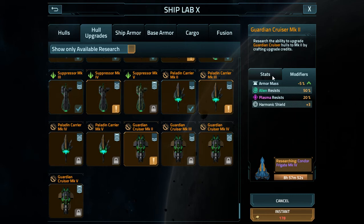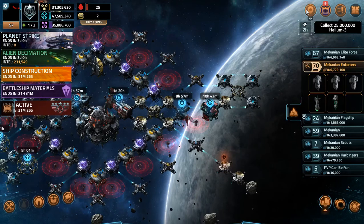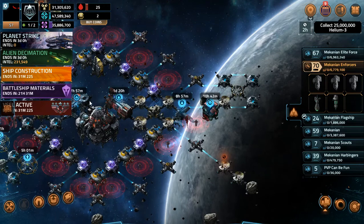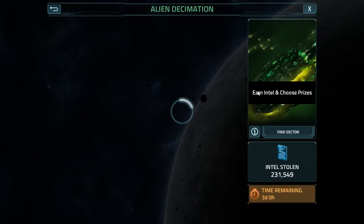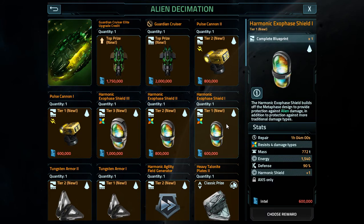50% alien resistance at level one - they are a step up, so you'd expect them to be like that. I don't want to ramble on anymore; I've said what I need to about the exophage shield. A simple change could make it better - as well as actually making the harmonic bonuses stack with level, so level two would have plus two, level three would have plus three, instead of plus one for all of them.